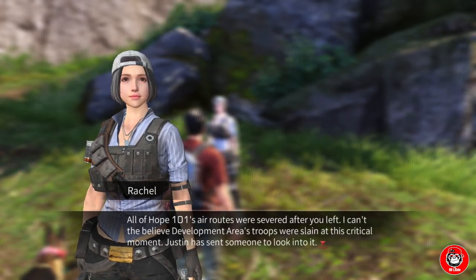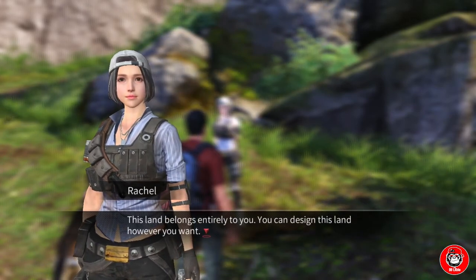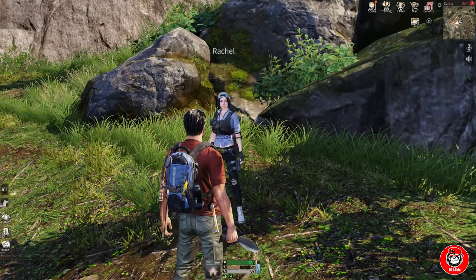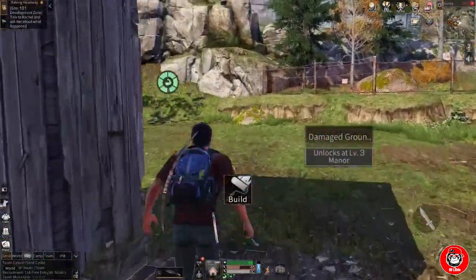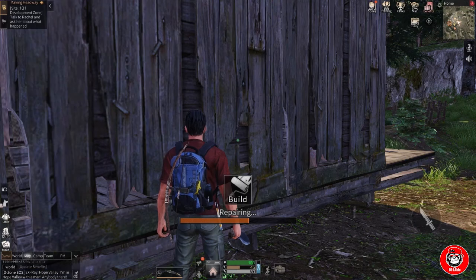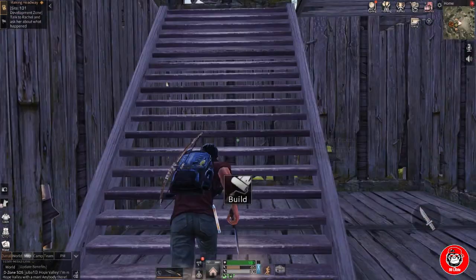She tells us that this house is now ours and we are free to make it look how we want. But remember, after being attacked by zombies or people, there must be parts of our house that were broken, so we have to fix it first.